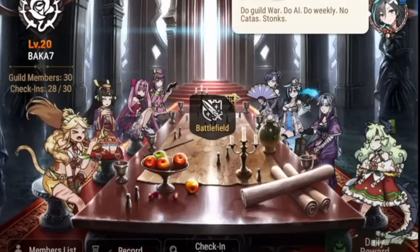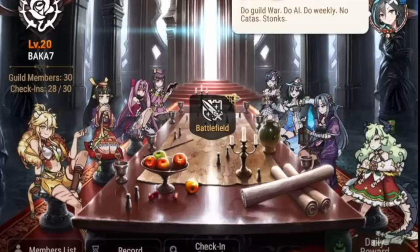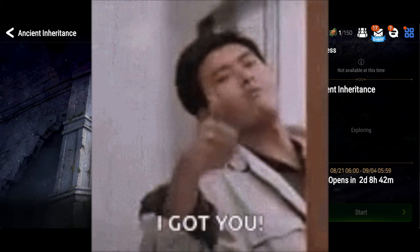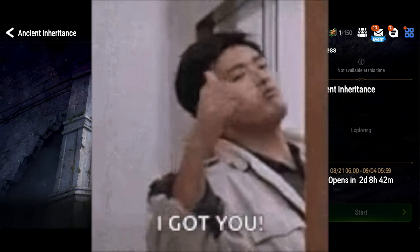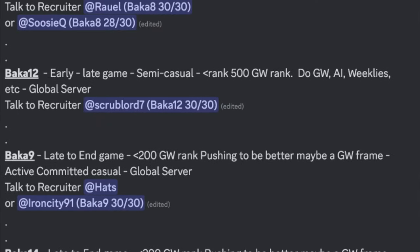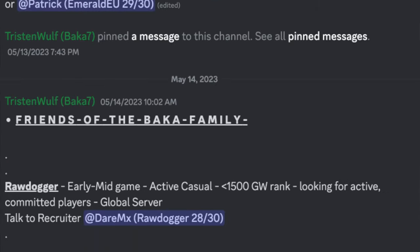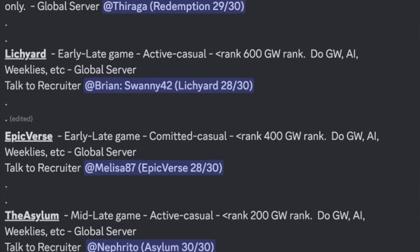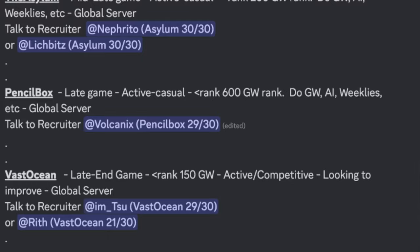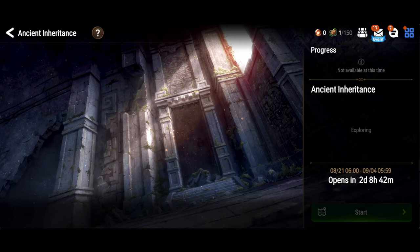This will really min-max your Ancient Inheritance experience, as well as your entire Epic 7 experience. So if you're in a guild that's falling short of expectations, hit me up. Though space is relatively limited, I do have several guilds that are recruiting from early game to top end game level of play. If you need help finding a new home, click that link in the description to jump in my Discord and check out the guild recruitment hall, or drop me a DM directly and I'll see what I can do to help you out.